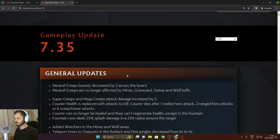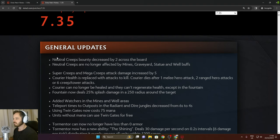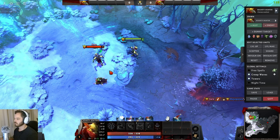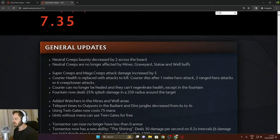Neutral creep bounties decreased by two across the board, which means jungling is a bit less efficient. Super creeps and mega creeps attack damage increased by five, giving more emphasis on destroying the barracks early. Courier health is replaced with attacks to kill — couriers die after one melee attack or two ranged hero attacks, so expect bounty hunters one-shotting your couriers.